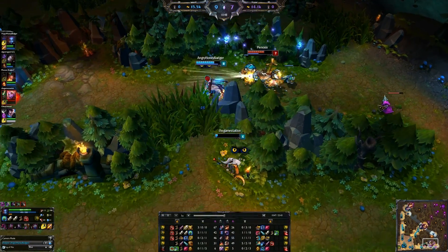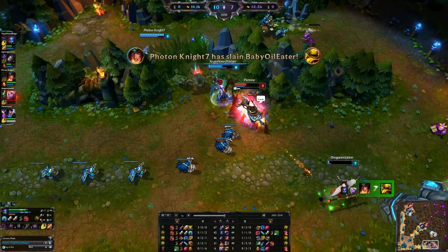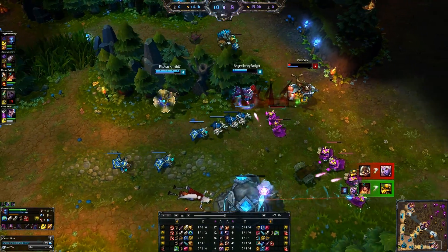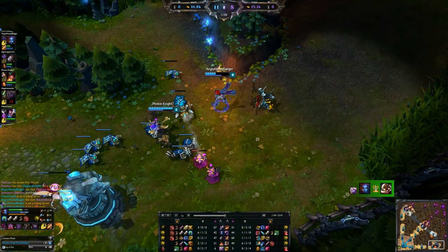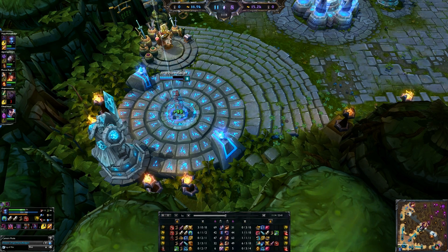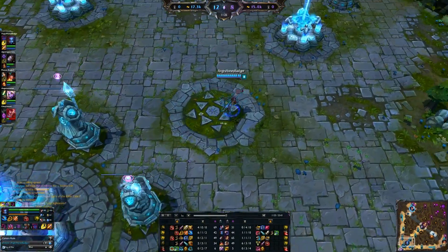Moving into another fight — focusing down Blitzcrank just because he's lower. Soraka will fall but we're still chasing. We pick up an assist and just spam the Qs as we chase and go on a rampage. That's what we're doing early. So remember when you are playing Eve: use your passive invisibility to your strength, and that's really going to help you a lot.